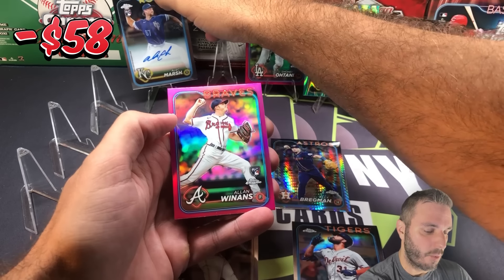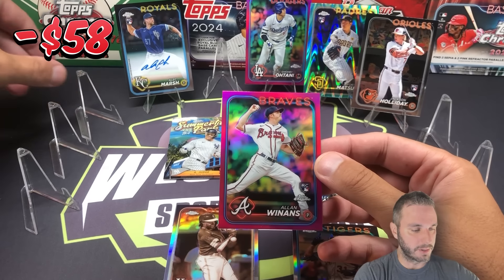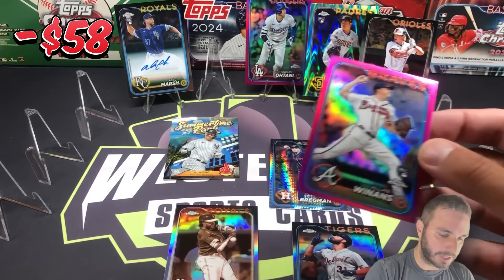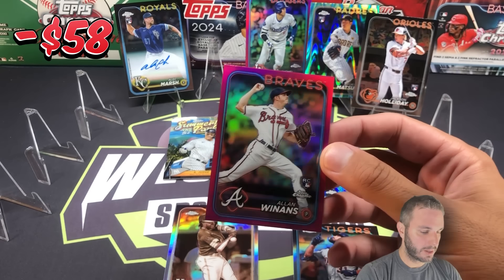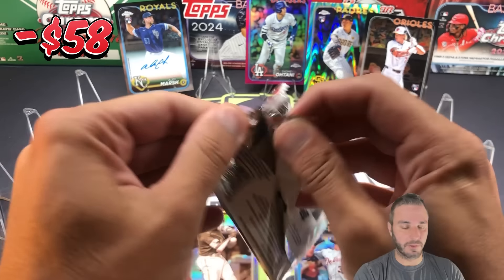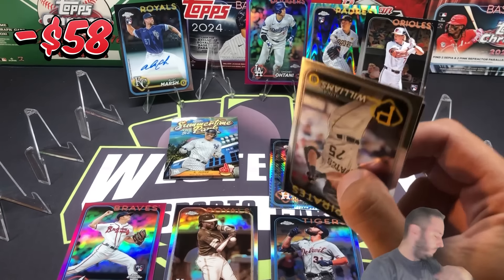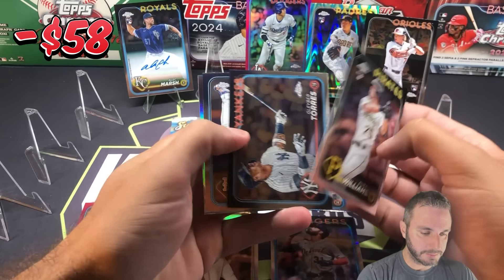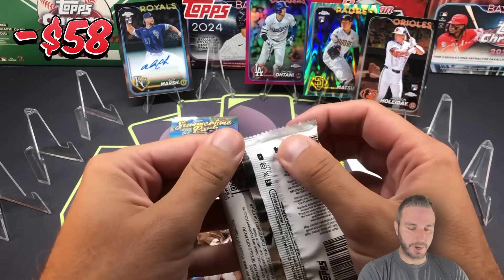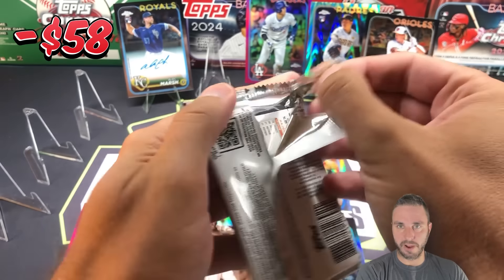And a pink Alan Winans rookie. I'll never forget Alan Winans because I pulled his one-of-one platinum rookie auto. I tried to reach out to him on Twitter — I didn't know if he was interested in the card or wanted to make a trade — but he never got back to me. Alika Williams, Gleyber Torres, Kodai Senga, refractor, Yannier Diaz. You never know what those guys will offer for their one-of-one rookie auto. You might get a crazy autographed bat or something.